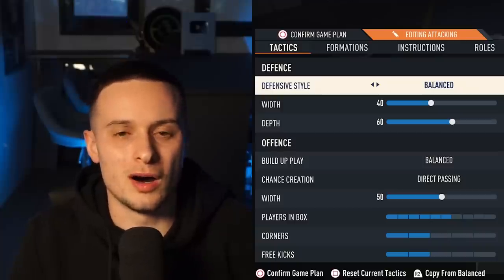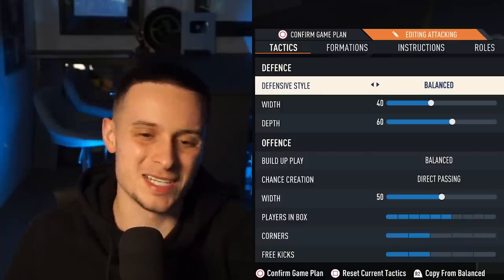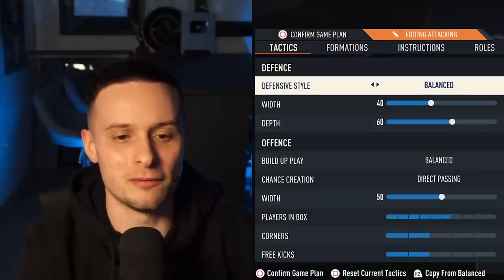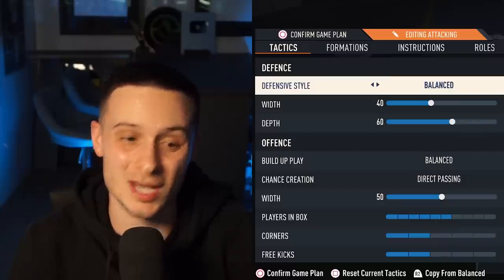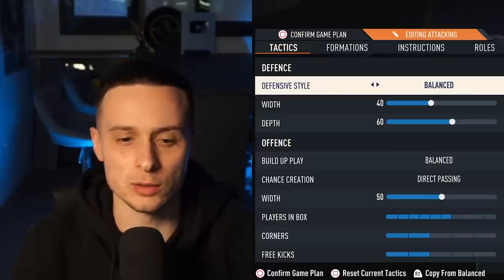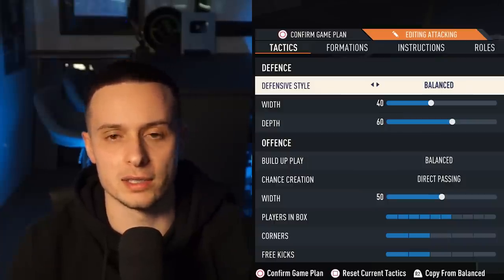The tactics for the 4-4-2 are as follows: balanced, 40 width. We're nice and compact in defence and we play a slightly higher depth at 60. It's balanced and direct passing. The width is now at 50 — a small change from earlier in the year. Players in the box: six. Corners and free kicks: two.